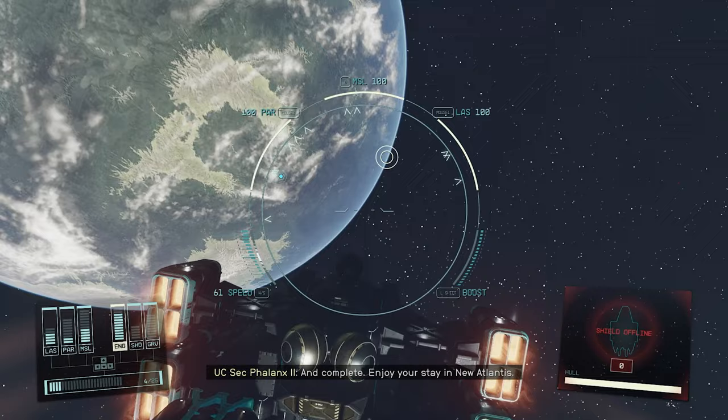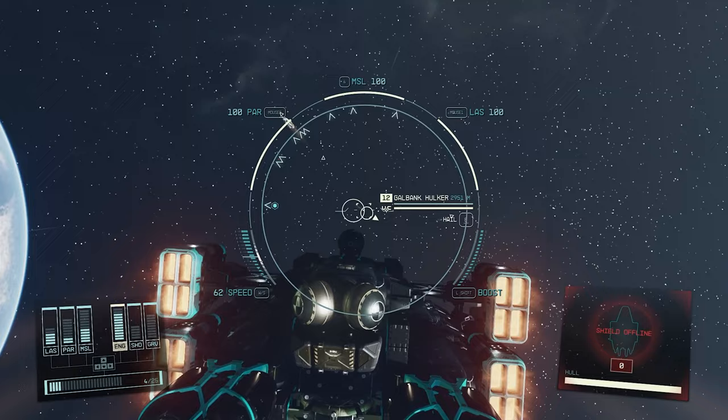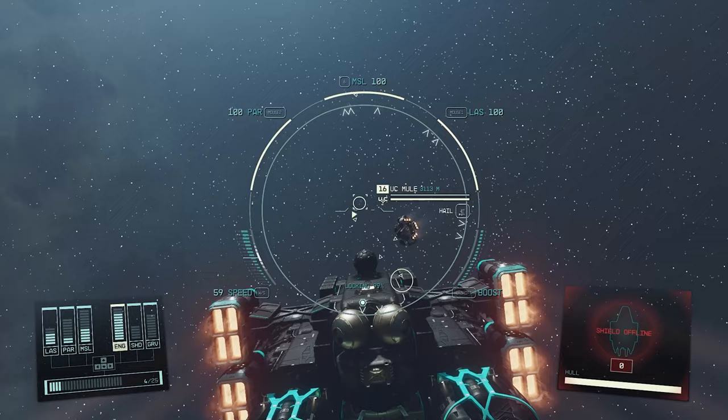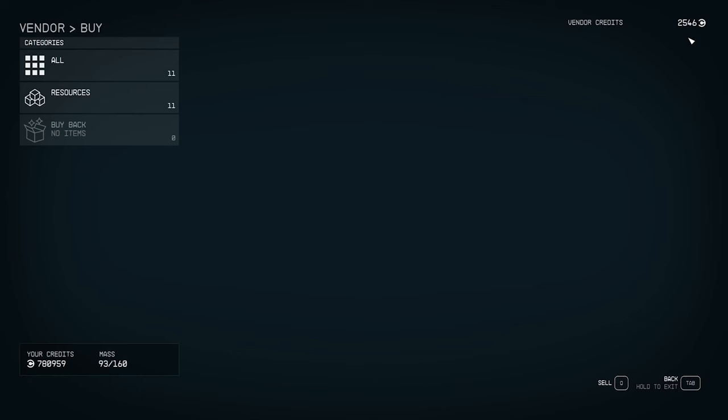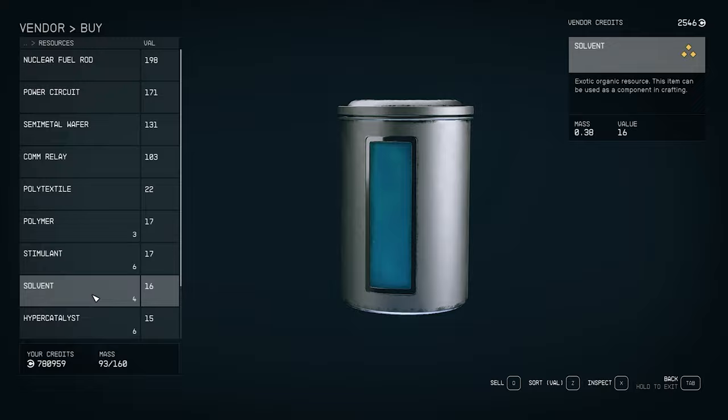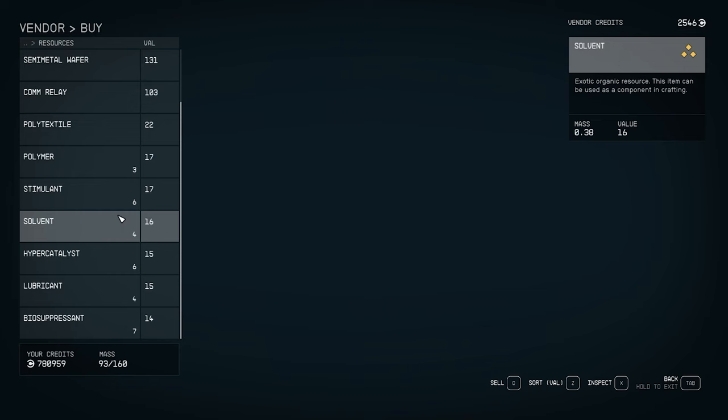If you need resources and don't feel like harvesting, you can hail passing ships and trade with them — most besides Gale Bank ships are tradeable. A lot carry extra resources including exotics and rares that are hard to get otherwise. Some even sell ship parts. For example, one ship had 2,000 credits and 11 resources including multiple exotics. Check these ships when you can't find a specific resource.